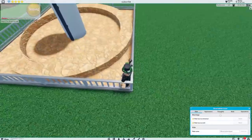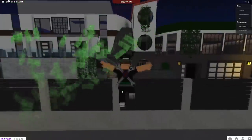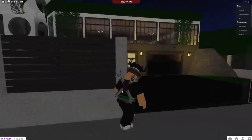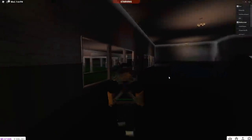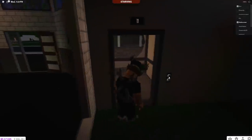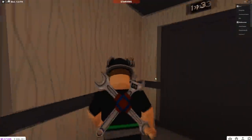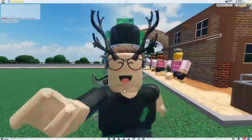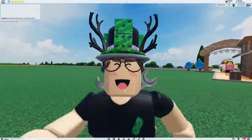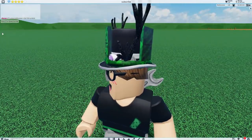I'm jumping into Blocksburg to show you what a functional elevator looks like. This is my house — still working on it. If we select the floor, look at this — we're moving up! We're at the top floor now. The possibilities would be awesome if something like that was added to Theme Park Tycoon 2. You could make a big observation tower or do a lot of cool stuff with it.